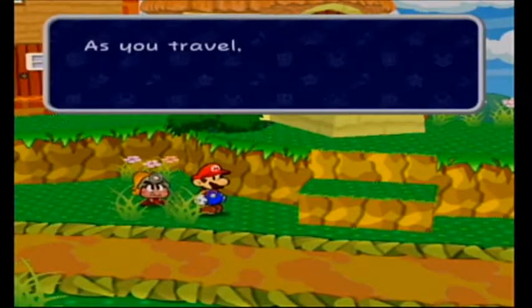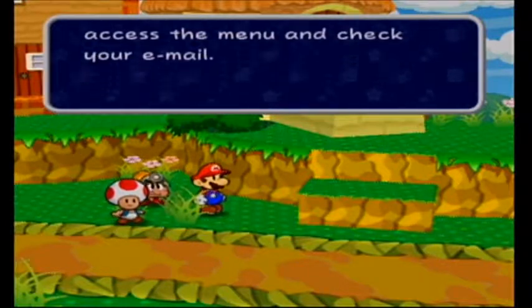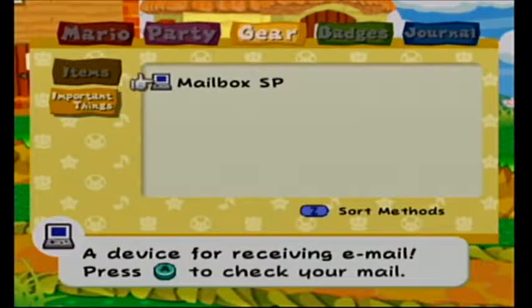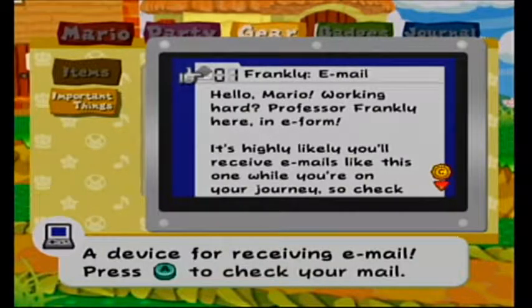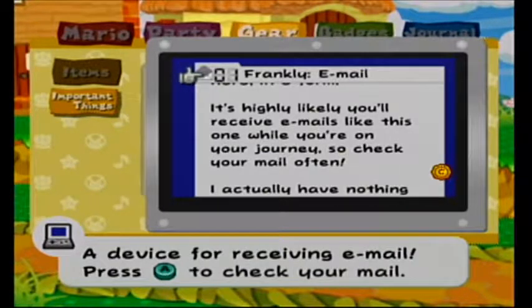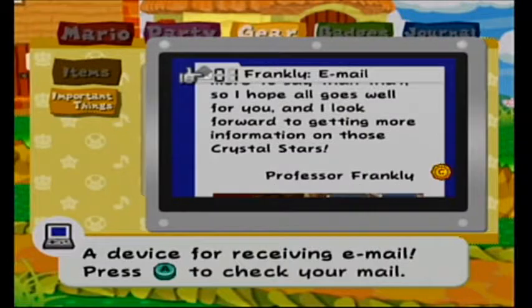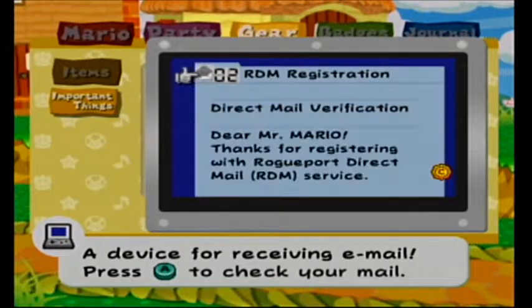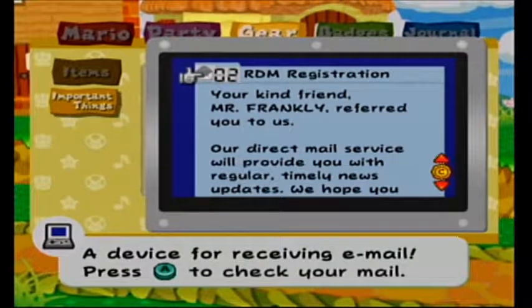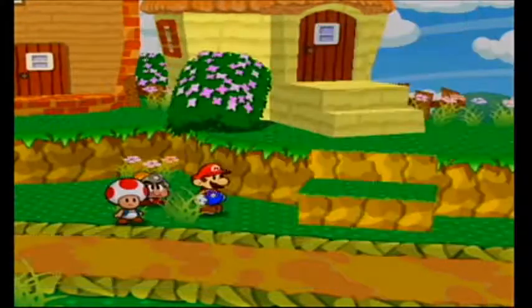We got an email! As you travel, you may receive emails from people you've met on your journey — read them via the mailbox on the pause menu under Important Things. First email is from Professor Frankly, checking in and reminding us to check our mail often. There's also a picture of Frankly throwing out a tattle from the trash can. Second email is from RDM — Rogue Port Direct Mail — signed up by Frankly, providing regular timely news updates from the Rogue Port Restoration Committee.